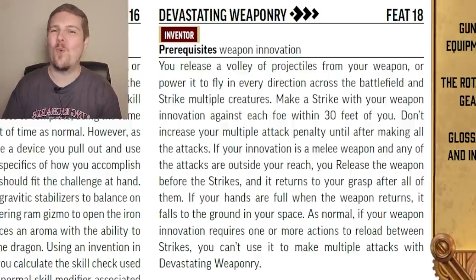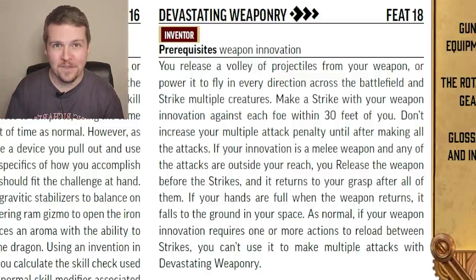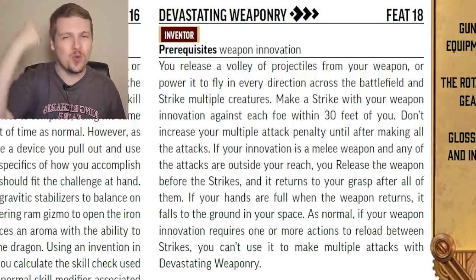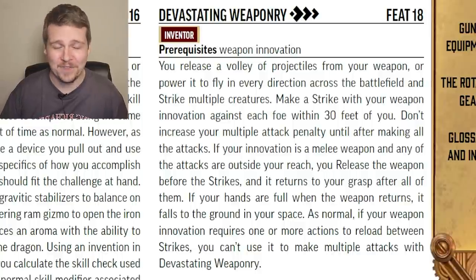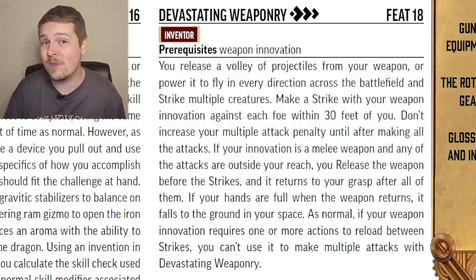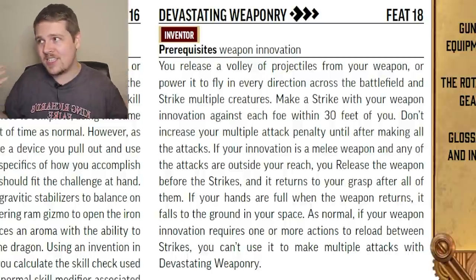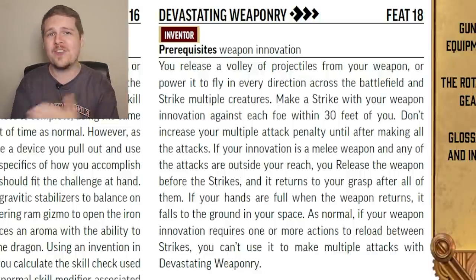Devastating Weaponry at level 18 for the weapon Inventor: for three actions, you make a strike against every creature within 30 feet of you — even if you're using a melee weapon, which is described as leaving your hand, flying around, attacking everything, and returning to your grasp. All of these attacks are at the same multiple attack bonus, so they're all at your max if it's the first thing you do. The biggest downside is that if your weapon requires reloading of any kind like a firearm or crossbow, you can't use Devastating Weaponry. It would have been nice to allow flavor like Reign of Arrows rather than completely restricting it.